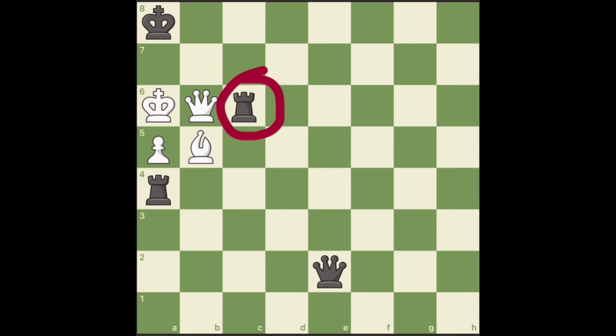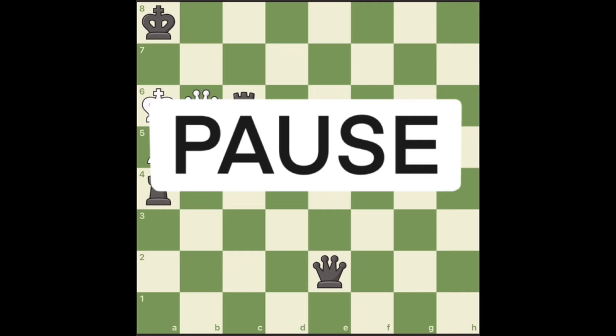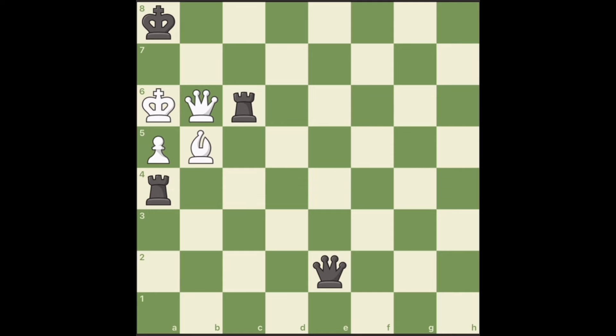I cannot remove the rook from c6 or I get checkmated in one move. What about moving the queen? If I move it away from the pin, I lose a rook to bishop. And if I stay on this diagonal, he would take my queen on the next move. So moving the queen is not an option either. Can you figure out what our move should be to give checkmate in the next move? Pause the video and think of it. The move is rook to c6.